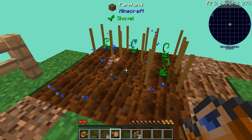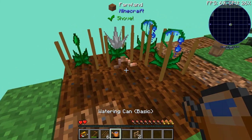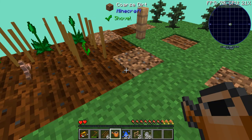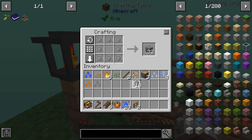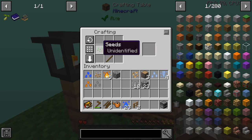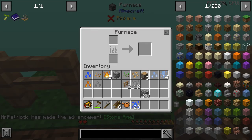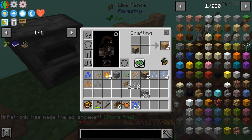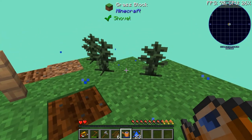We need some stone essence — enough to make a furnace and some stone tools. Just a little bit of grinding later, I've got a nice amount of stone essence and that quest is now completed. To get stone, all you do is that and it gives you a stone. We can make a furnace. I also want to make an axe, which is going to be quite useful. Let's put this furnace down and make some charcoal.